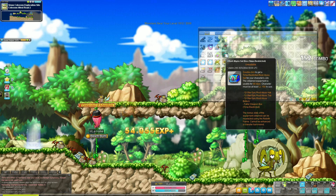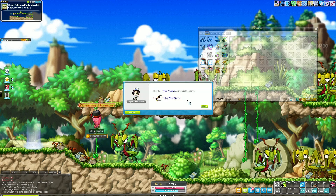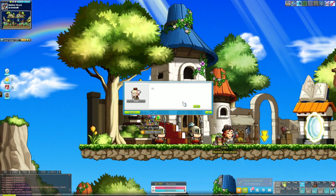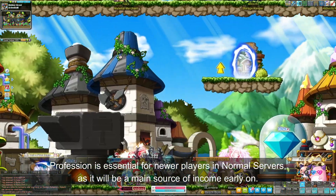I just realized I have the root abyss set — I am losing my mind. I just realized I should get profession, because I think it's an okay way to get some mesos early on.